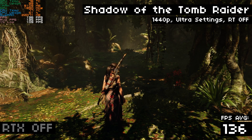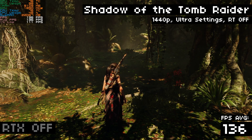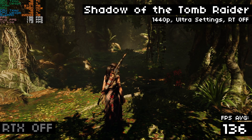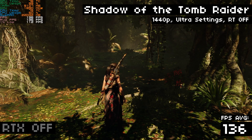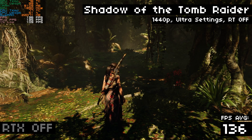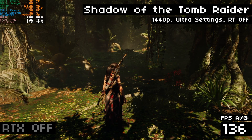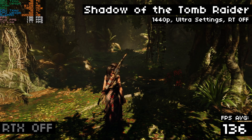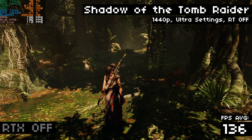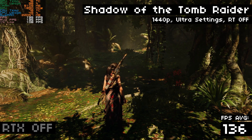Let's look at how the game looks with traditional rendering techniques, without RTX. We're running at 1440p for all these tests. The game is set to ultra settings, and we're getting an average of 136 FPS. And it looks pretty darn good. The shadows are detailed — you can see the shape of the leaves from the trees — and they feel pretty realistic. The lighting feels thick and dense, like you're in a hot jungle. Those subtle reflections in the water, they nailed it. This is the sort of amazing visuals we've come to expect from AAA titles using traditional rendering methods.